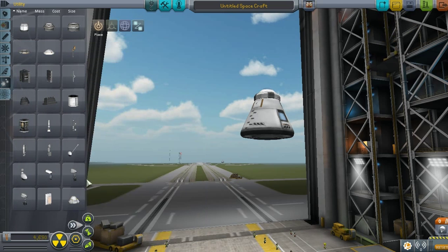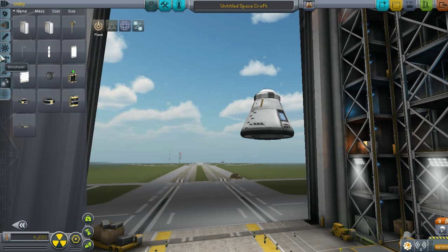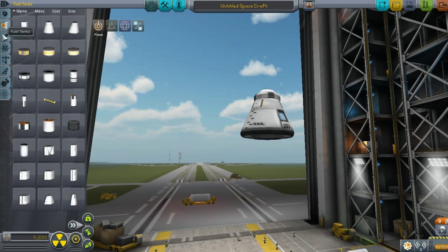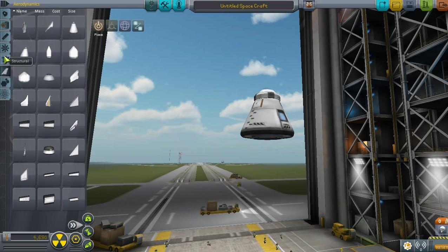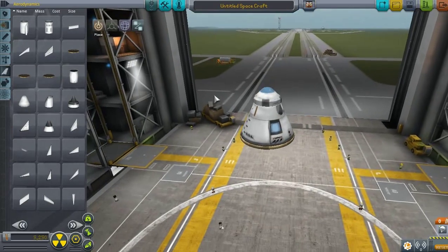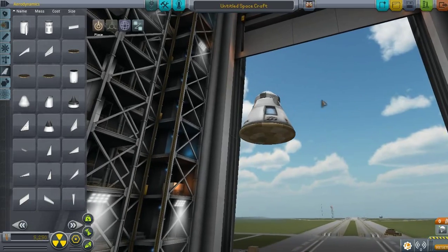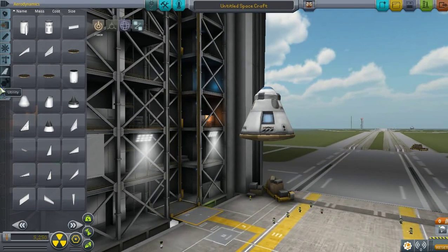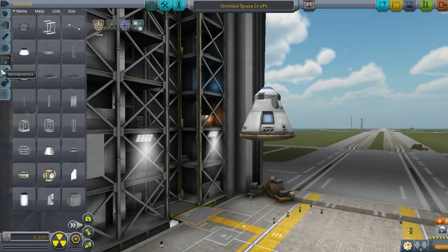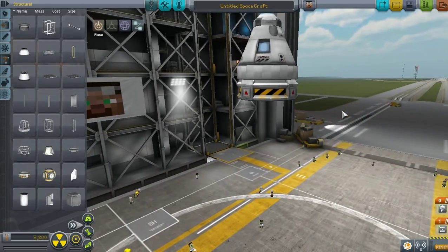What I'm looking for right now is some heat panels. I think we had those — maybe they removed them in later updates. Maybe under structural or aerodynamics. Yeah, here they are. We need 2.5 meters. So yeah, that will be the capsule for re-entry, with the parachute of course. If this is going to enter, we need a decoupler going here, and this is where the main part of the rocket will be.